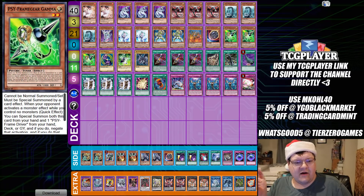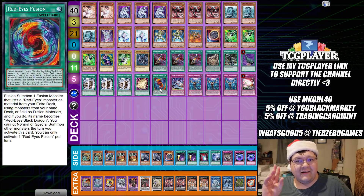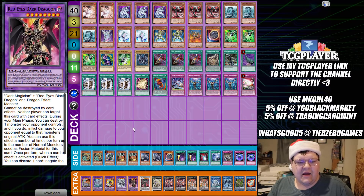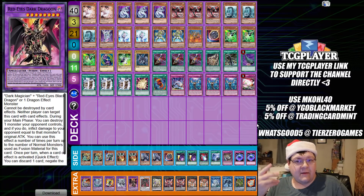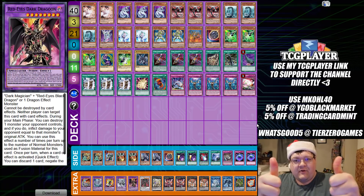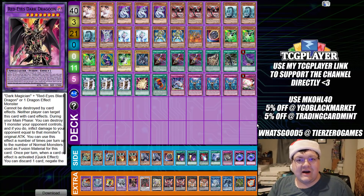One of the decks that found its way into top cut was Cyber Dragon, with a little bit of spice. It has access to Verte Anaconda, which spits out Dragoon giving you an additional negate. You can also make those Cyber Dragon boards you'd typically make, so you can realistically aim for either going first or second. Emmanuel Lily did very well with this, and I'm so happy for you — go Cyber Dragons!